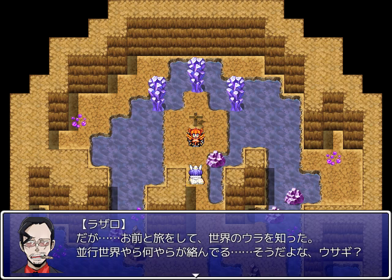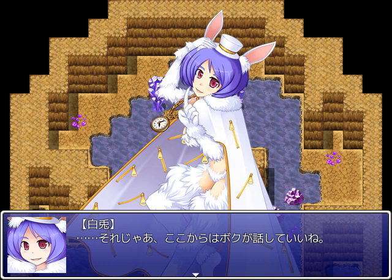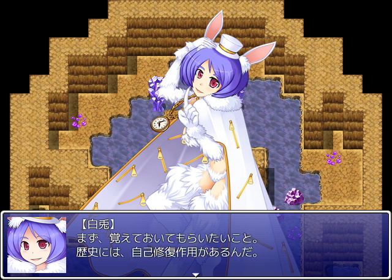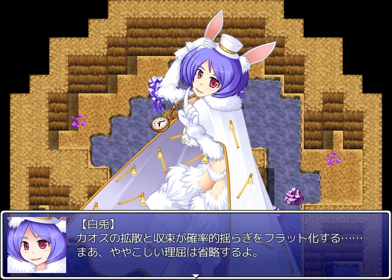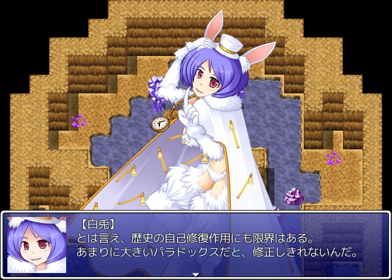Ain't that right, rabbit? So then, from here on I can talk, right? First, I want you to remember this: history has a self-repairing process. Even if a paradox occurs, it will restore things to the original history. It's not anyone's will that this be so — it's that kind of law of physics. It flattens the ripples of chaos converging and diverging. Nevertheless, there's a limit to history's self-repairing process — if the paradox is too big, it can't correct it.